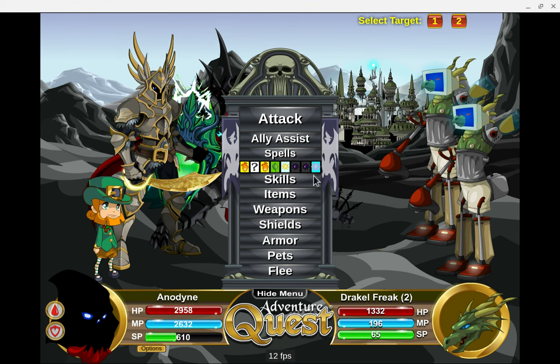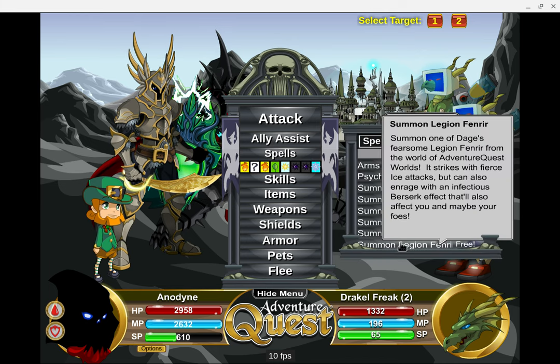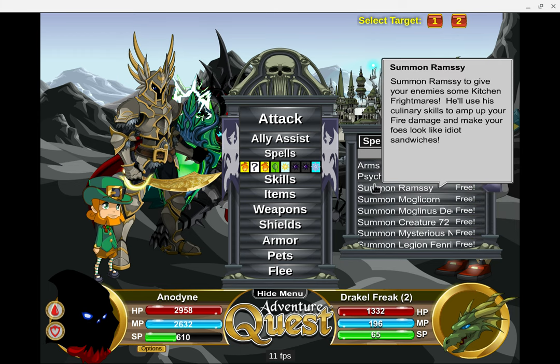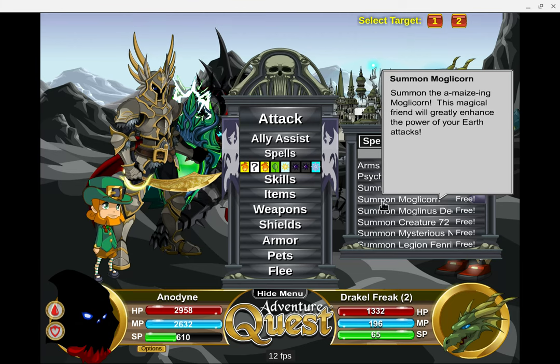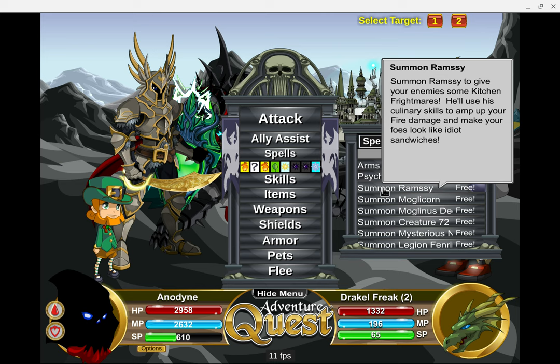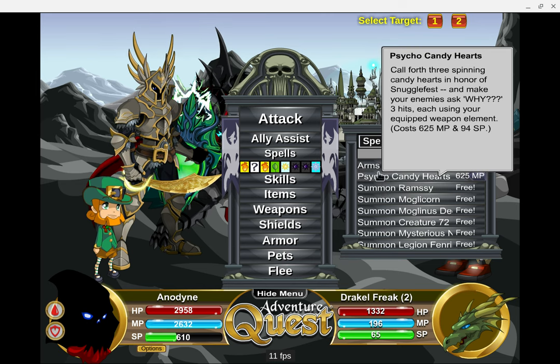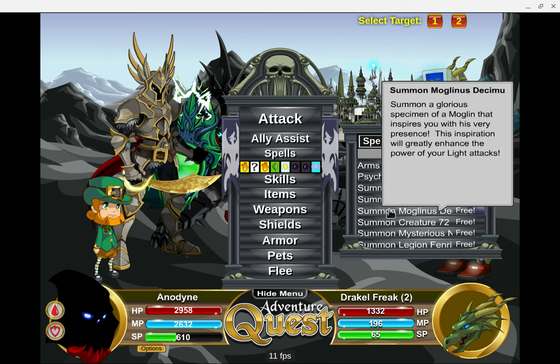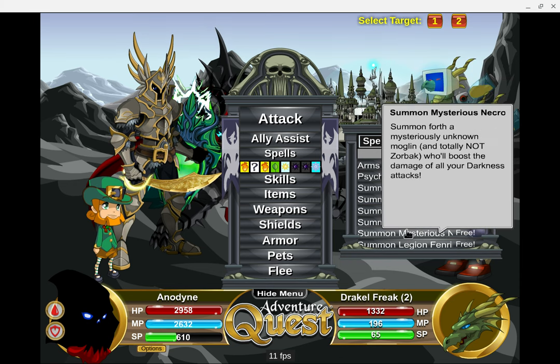That means all those booster pets — the darkness booster, the light booster, the earth booster, and the fire booster — I could get rid of them. Now I have a compression spell, which is basically like Polala but more powerful, if you can counter the BTH loss. So now I've given myself at least four more free inventory slots for different things.